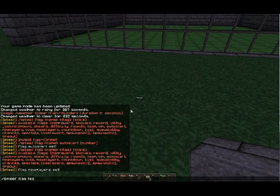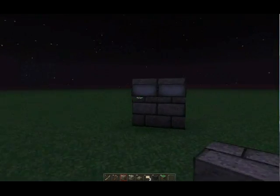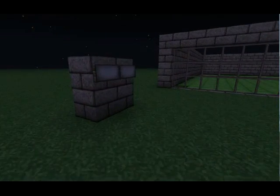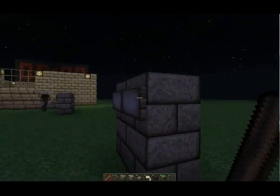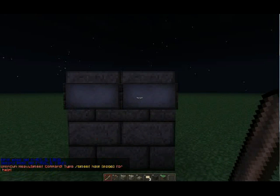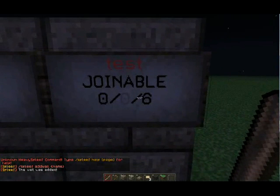There are also rewards — you can try all these different flag types and look them up on the Heavy Spleef BukkitDev website. Now the next thing we're going to do is add a wall. Instead of typing 'spleef join' all the time, you can go to a wall area and right click it to join. Make a little wall area, put some signs on there, left click the sign, right click the other sign, and type 'spleef add wall test.'